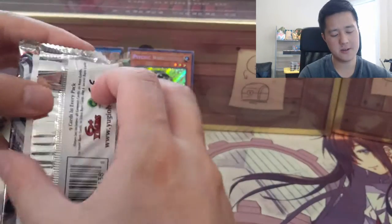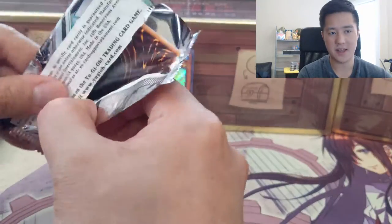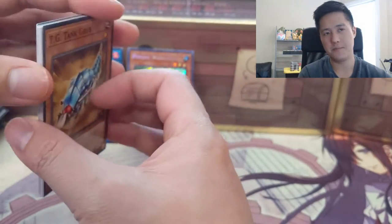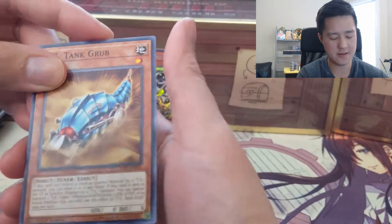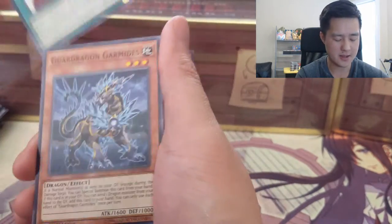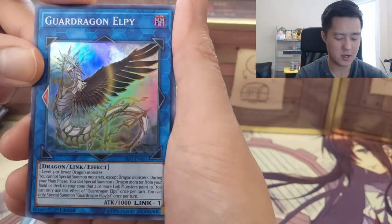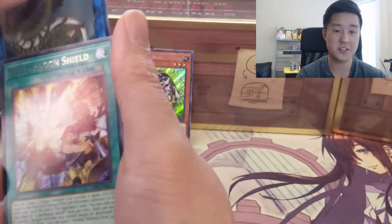I like how they continue to add support for older archetypes — even classic Blue-Eyes has gotten so much support historically. My understanding is that while certain decks are best in the meta, everything can be made to work. We got Guard Dragon LP and Guard Dragon Shield.